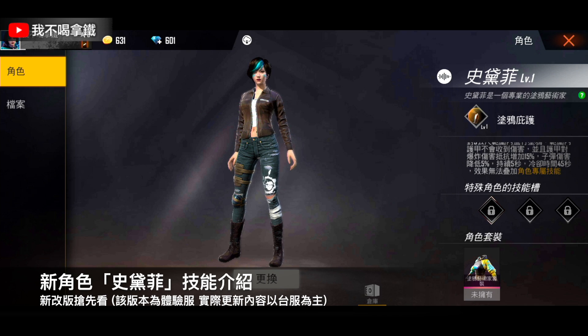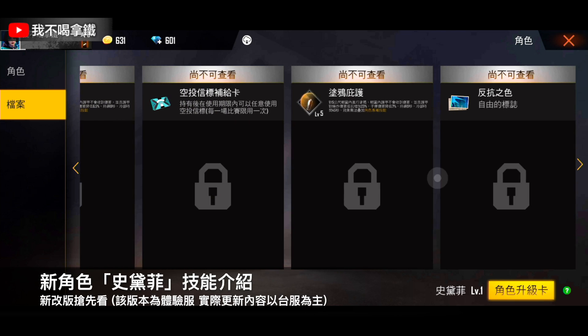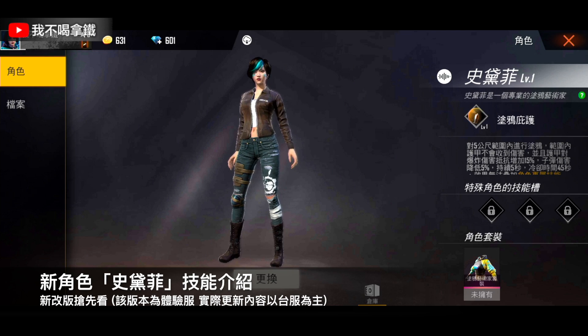護甲對爆炸傷害抵抗增加15%，子彈傷害降低5%，持續5秒，冷卻時間45秒。最高等級護甲對爆炸傷害抵抗增加25%，子彈傷害降低7.5%。所以這很適合在補血或守一個據點的時候使用的角色。持續10秒，最高等6，冷卻時間45秒。這角色就是一個防衛型的角色。